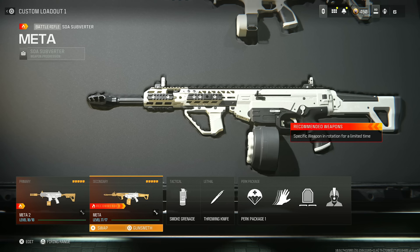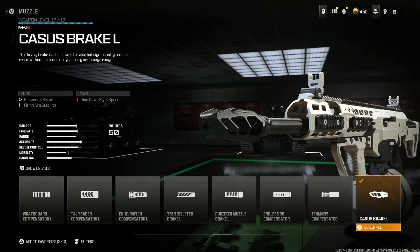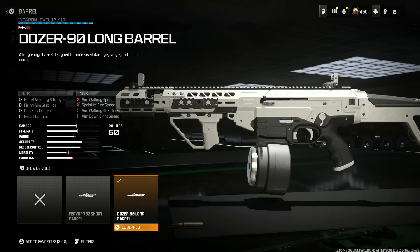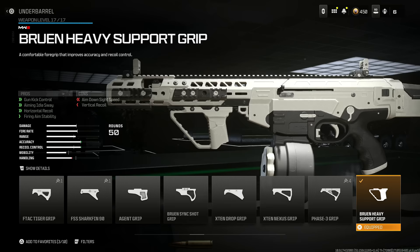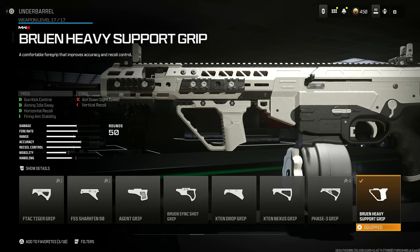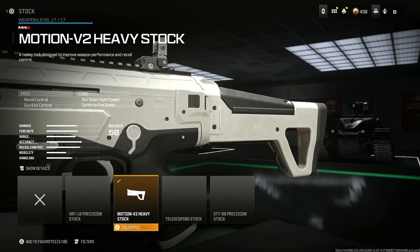New loadout everyone's been using is the SOA Subverter — this thing is incredibly easy to use. Throw on the Castas break for horizontal recoil and firing aim stability — you lose some aim-down-sight speed, but nobody cares for battle rifles and ARs. Next, the Dozer 90 long barrel for bullet velocity, range, firing aim stability, gun kick control, and recoil control — the trade-off is worth it. Put on the Bruen heavy support grip for gun kick control, aiming sway, horizontal recoil, and firing aim stability. Add the 50-round drum and the Motion V2 heavy stock for recoil control and gun kick control.